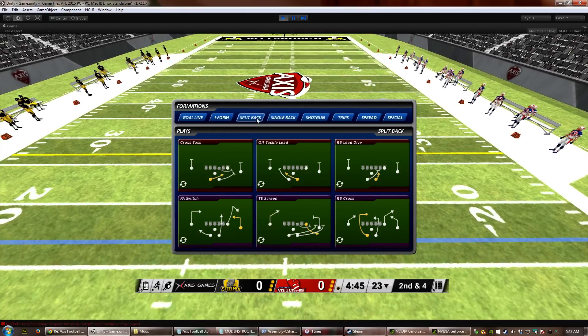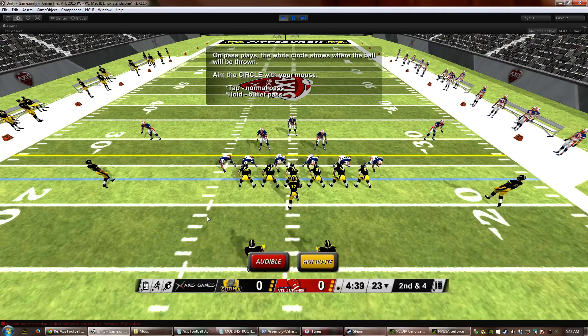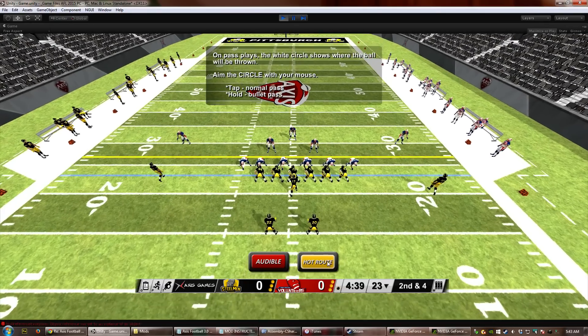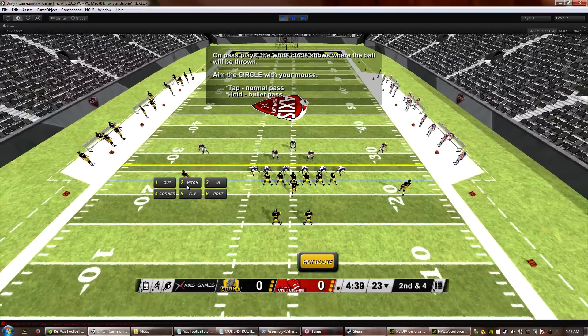You can hot route any or all of your receivers at one time. Let's take a look at this split back formation play — we've got both receivers running routes. They're in a 6-man front and I'm a little worried about protection. One of the nice things about hot routes is I can select both of my running backs and tell them to block. Note that the block option wasn't available for wide receivers, but if you select a tight end or running back, you have the ability to tell them to block.